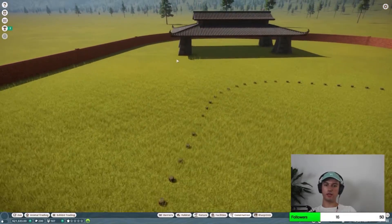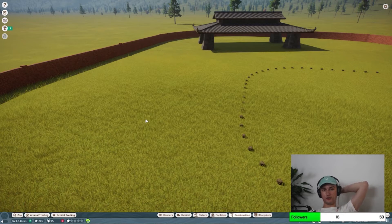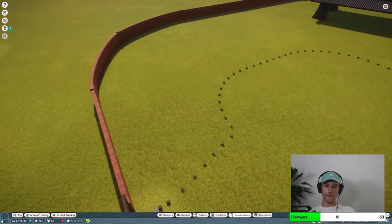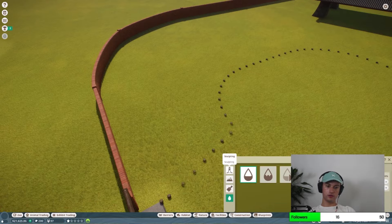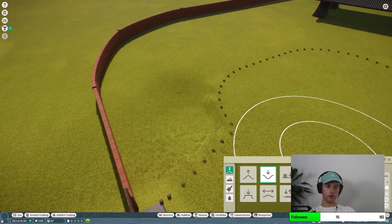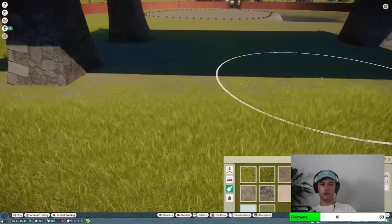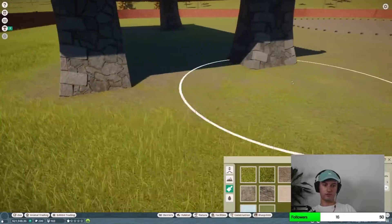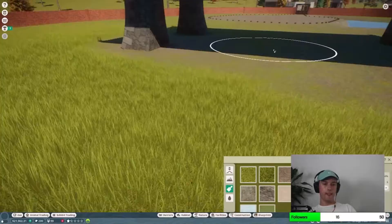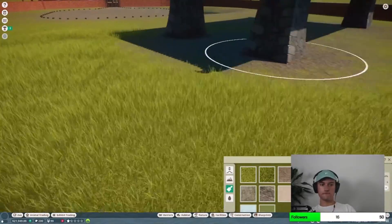Maybe we could get like a little water going and have them drink from that water instead of the normal thing. Yeah, we get like a little pond for them. Alright, let's do that. We'll do a little pond for them. Here's the plan though — intensity down.